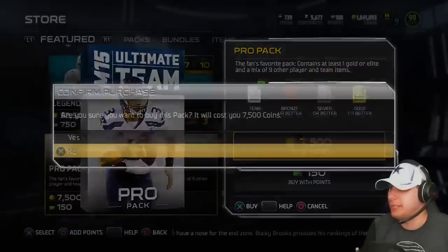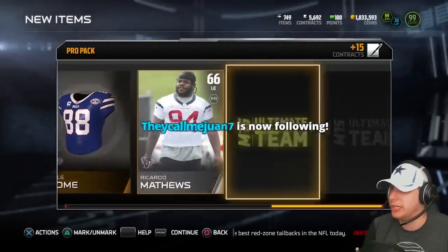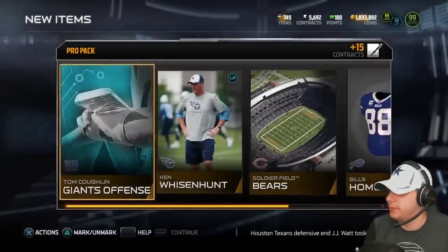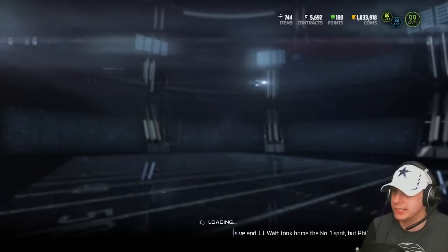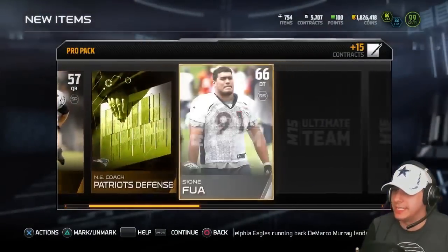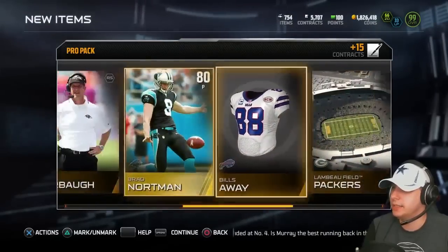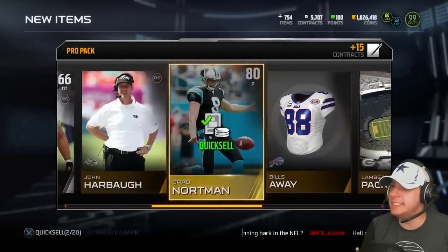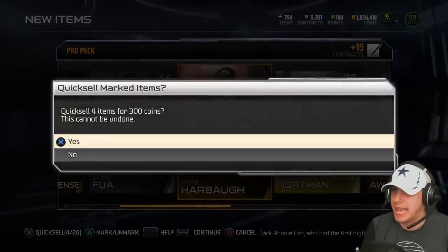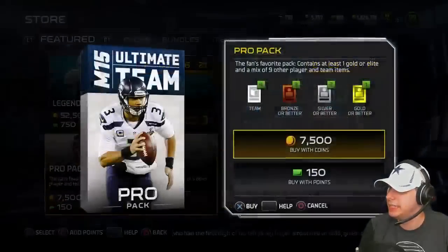I highly doubt it's going to happen. I've spent a ton of coins and pretty much received nothing in return — the Calvin Pryor being really the only card worth anything, along with the Carlos Hyde silver. Hopefully something decent will come out of these last packs. Come on, damn it. GJ Kinney — I've never even heard of him, and he plays in the NFL. It's this deep in the Madden season and I can't even pull something like a Sebastian Vollmer out of a pack. The pack odds in this game are just terrible even at this point in the year.